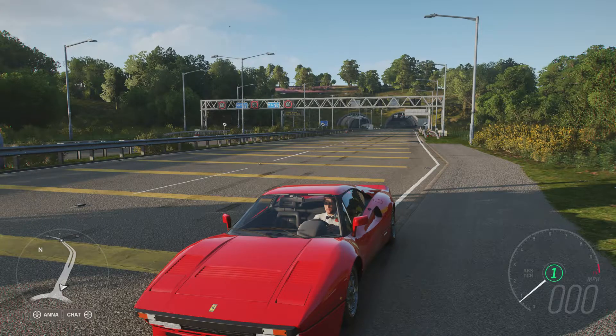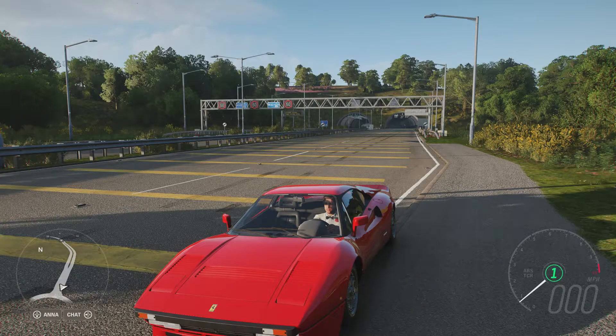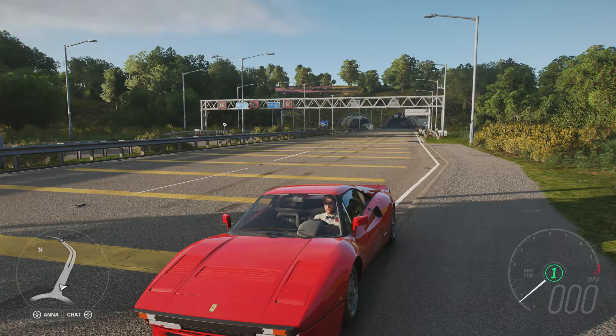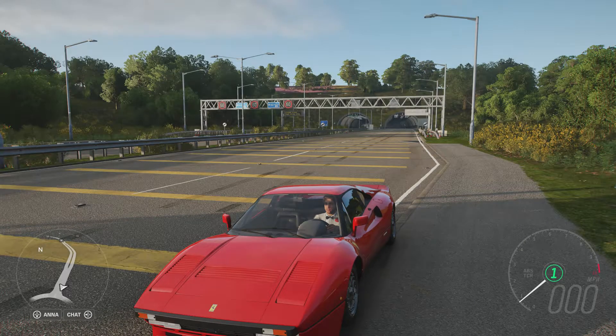Not going to put my nose up against that, especially since it's managed to match a Porsche Carrera GT which is from 2003 — nearly 20 years younger than this car. It's also managed to beat the TVR Griffith, Lotus Elise GT1, Jaguar Lightweight E-Type, TVR Cerbera Speed 12, TVR Tuscan S, Ferrari F50 GT and the Noble M600. While it's slightly behind the Cayman GTS, the Nissan Silvia K's Aero, Nissan R390 and the Vauxhall VX220 Turbo.